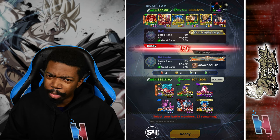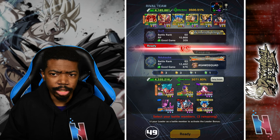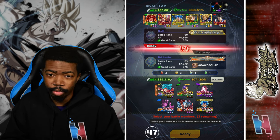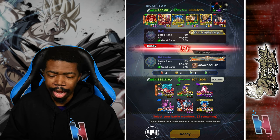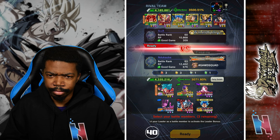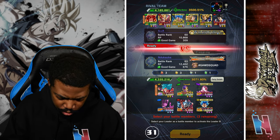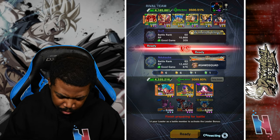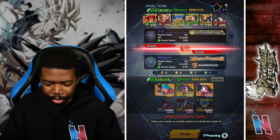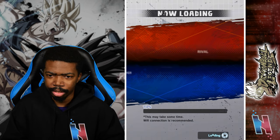Is he really going to bring in Zenkai Gogeta? He has no blue unit, so a red unit would be safe — any yellow units coming in. Well, I'm not using Bergamo, who am I kidding. He also has no purple unit, which means Frieza is safe. Let's just stick with the same team. I'd say we gotta get rid of him if he actually comes in, but I doubt it — we'll see.